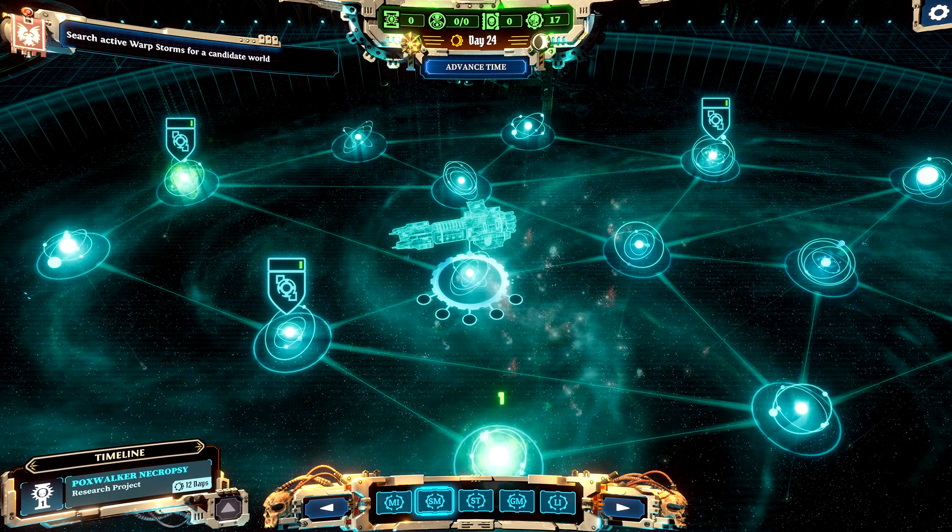The next screenshot is very interesting because it confirms we're not just getting one planet — we're getting a ton of planets. Top left it says 'Search active warp storms for a candidate world', so it looks like you have to find the right warp storm. Some of the planets shown are greenish — does that hint at Nurgle's Plague? I would think so. It seems you're going to be going to different planets and purging everything in the system as a Grey Knight, which is absolutely glorious. This star map gives me Mechanicus vibes, where you pick your missions from a similar style of map.